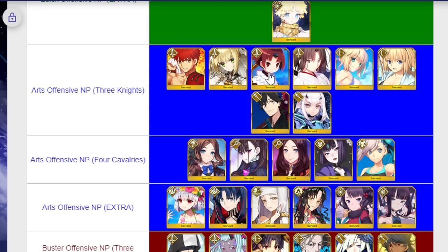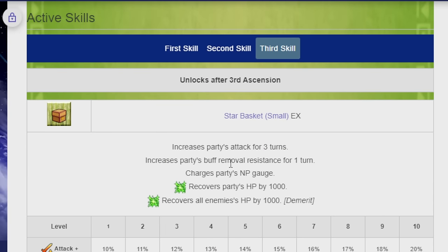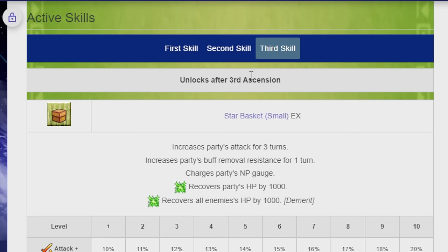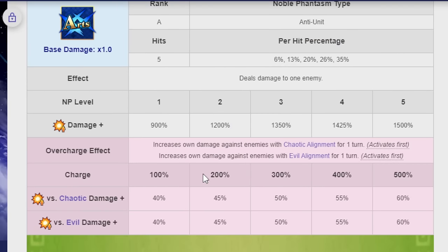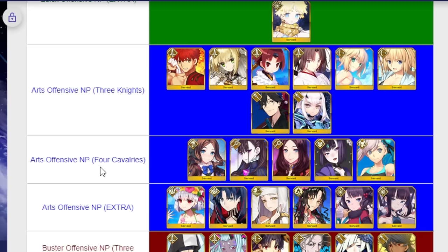Benienma is a single target Arts Saber — really, really solid. She's got a slightly funky skill set where you increase the party's attack and buff removal resistance, charge them up a bit, recover their HP, and then recover the opponent's HP by a small amount. But 1,000 HP for us is decent and 1,000 for the enemy means nothing significant. She also has an NP charge on her skill and a bonus against Chaotic and Evil enemies, so she'll do a lot of damage to the right targets.